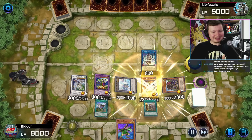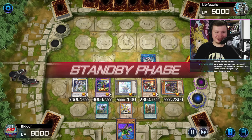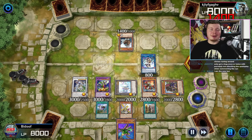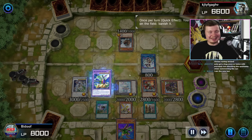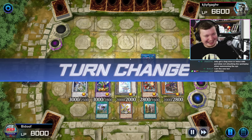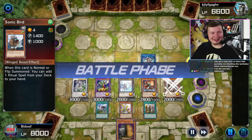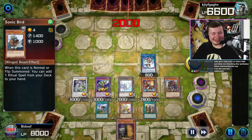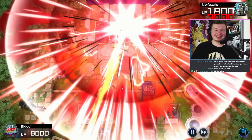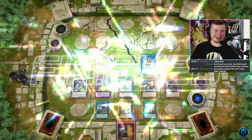You drew the nuts - the best hand ever - but yeah, this board is crazy. This board beats everything. Your opponent normal summons Sonic Bird. What was he supposed to do? That's messed up, man. That's about as good as you can make Revolution Synchron look - shout out BDoof, that was pretty sick.